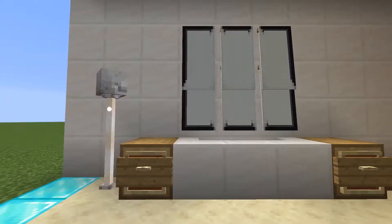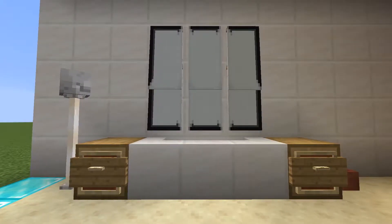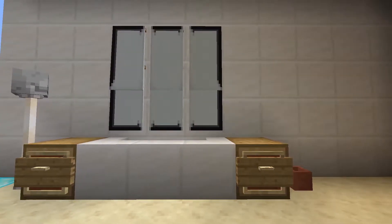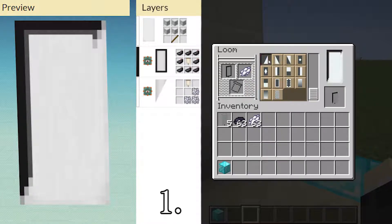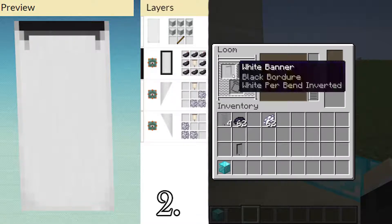Now let's make a big mirror. You will need at least a 3 by 3 space for this mirror, but it's expandable as long as you want. Also, you need at least 6 white banners. First, let's dye the banners with black dye. I'm playing the latest snapshot and using the loom block, but I put the recipe for under Minecraft 1.13, so pause the video if you need to.